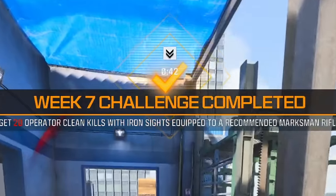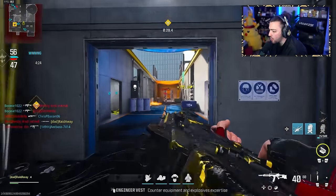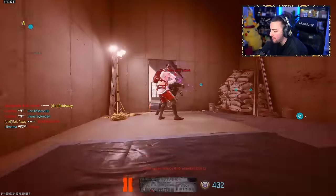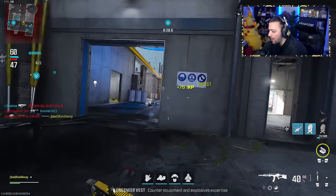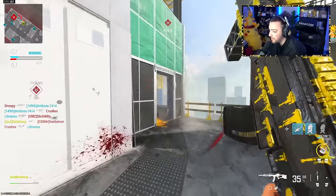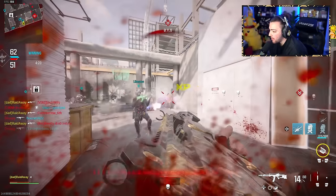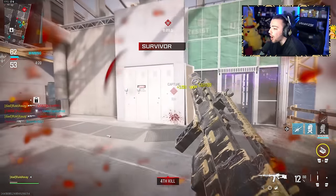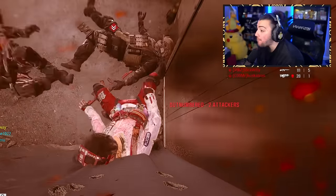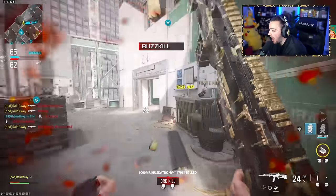There's the challenge. Now we're switching to tac stance and we need to get 15 kills while in tac stance with a marksman rifle. Thankfully these don't have to be clean kills, so if my teammates get some hit markers we should be fine. One, two — there's a freaking grenade, oh my god what is going on?